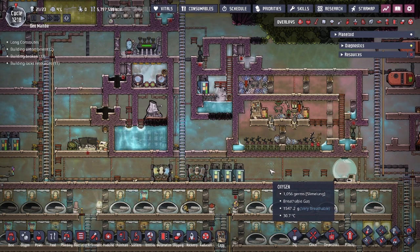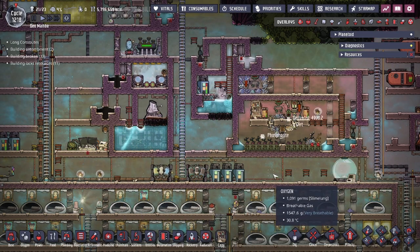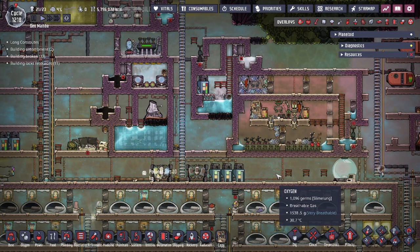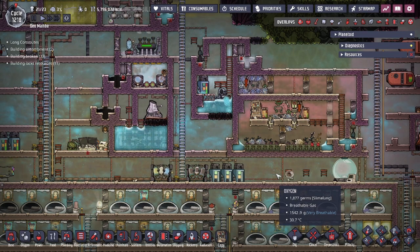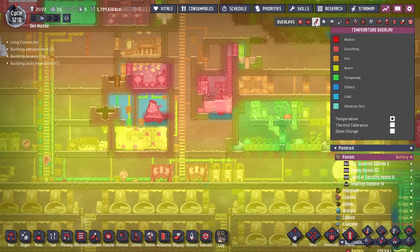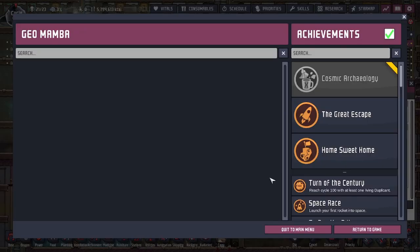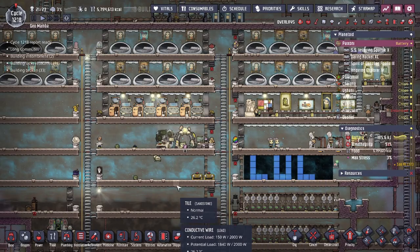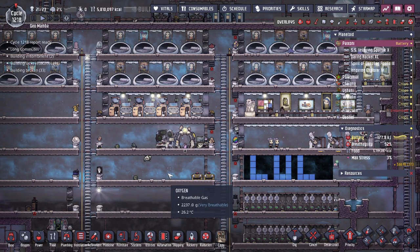To start it off, the biggest change is a huge performance update. Klei went back into the code and made it more efficient — they took away a lot of animations running in the background and made it so you use less memory. You can see all the details in the patch notes, but the improvement is going to be overall everywhere: opening up menus, going into overlays, going into other screens — loading up these menus is not going to take as long anymore, and your saving and loading will be a lot faster.